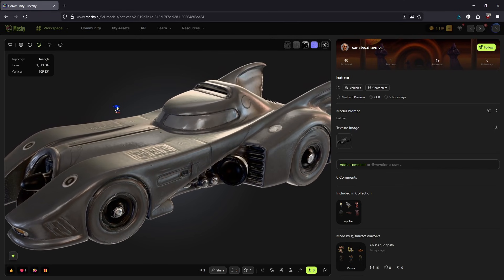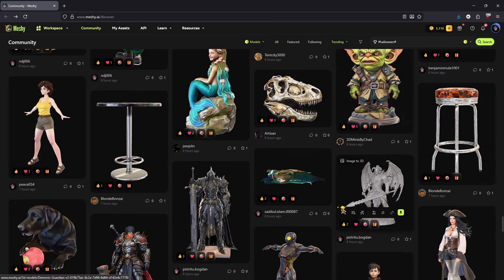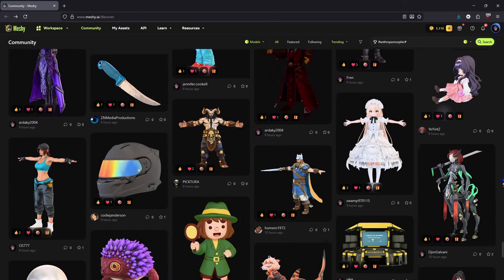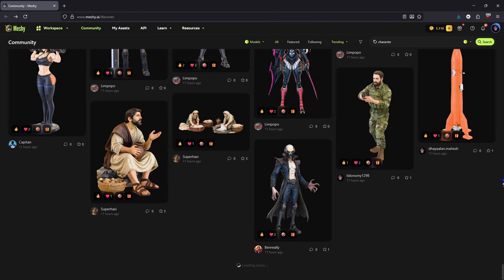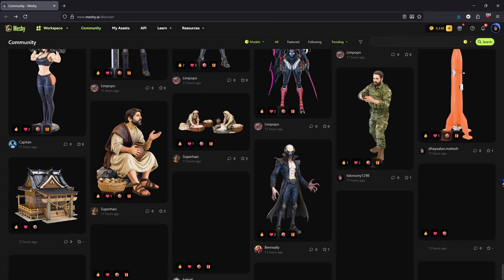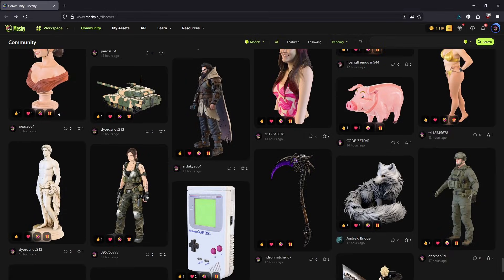Meshi 6 is running a special offer right now — 50% off for new users, and there's no code needed. I will drop my affiliate link in the description if you want to test it for yourself. Thanks to Meshi.ai for sponsoring this video, and if you want to see more videos where I break down 3D models — whether they're from games, AI tools, or anything else — maybe consider subscribing to the channel. Thanks for watching!